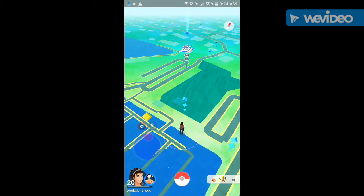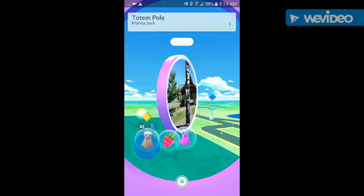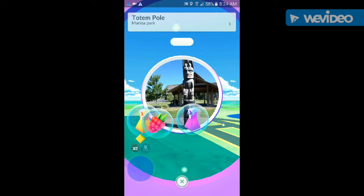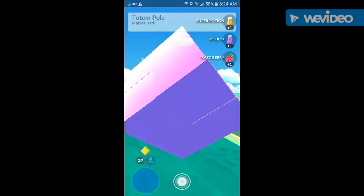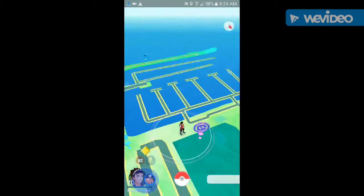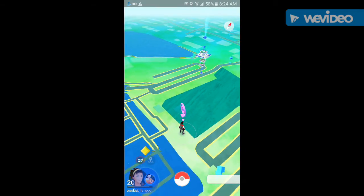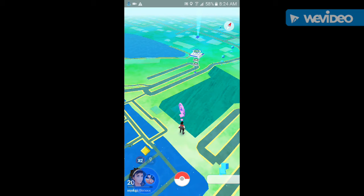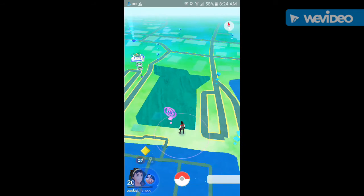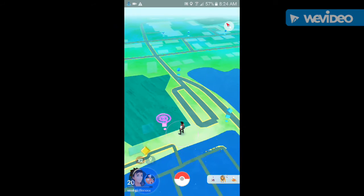You can walk basically anywhere you want. I'm going to walk towards that gym. It just recently updated so I wonder if that has anything to do with the weird behavior, but it's not really affecting much — it just changes back. Anyway, you can see that the Pokemon Go GPS spoofing works.